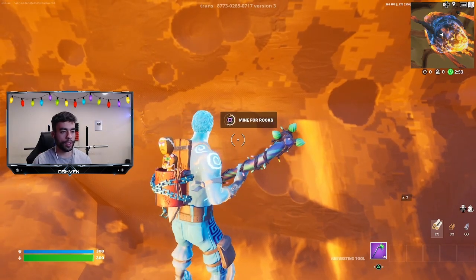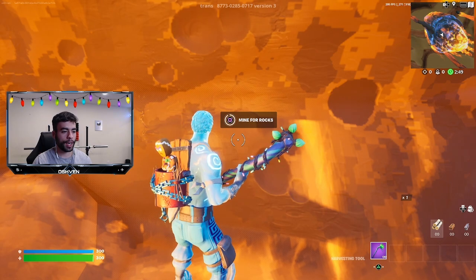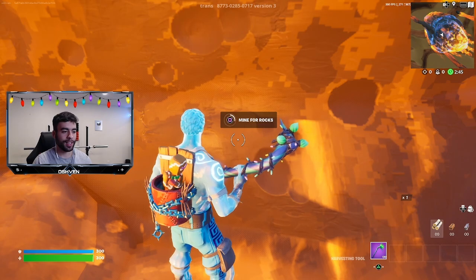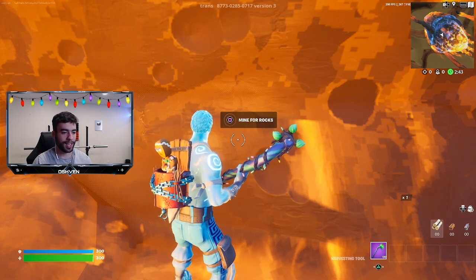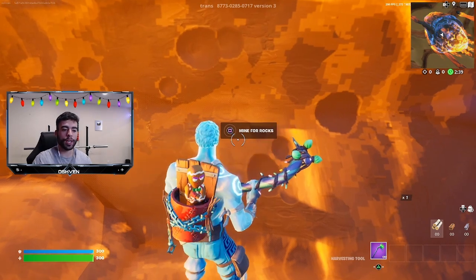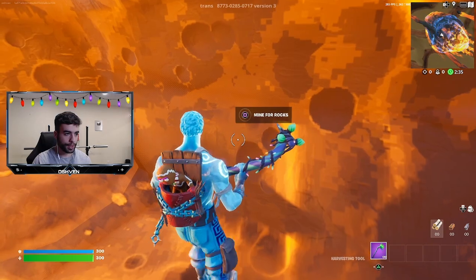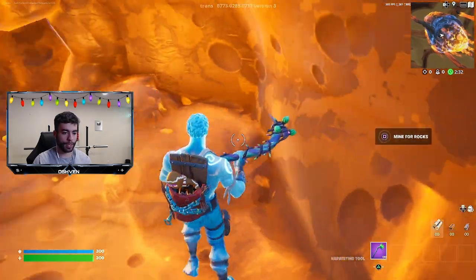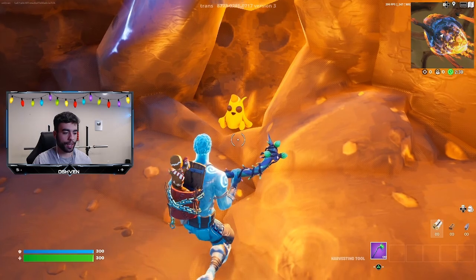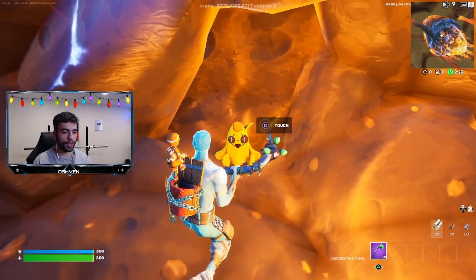We have to mine the rocks 11 times. You'll know you're doing this properly if you see the X1 at the bottom of the screen. We're good to go - we've mined enough rocks. Now we head over to pili and touch pili just like this.